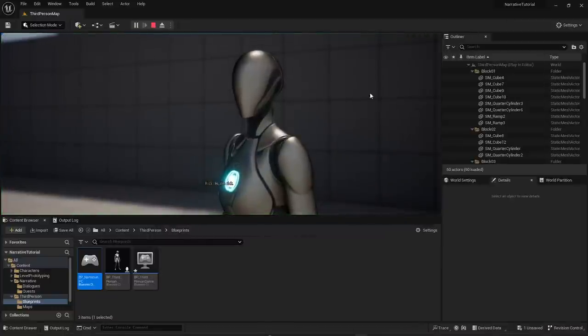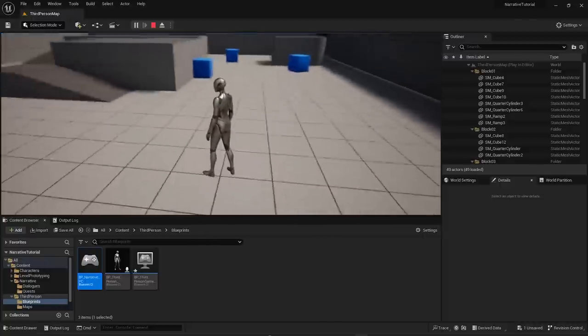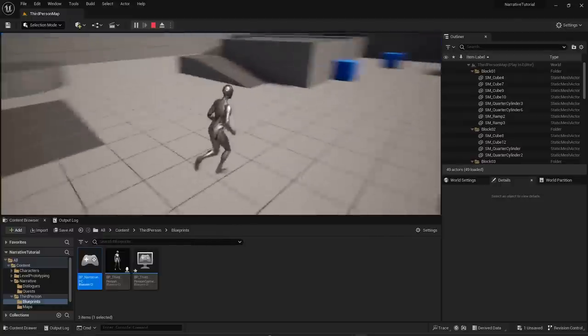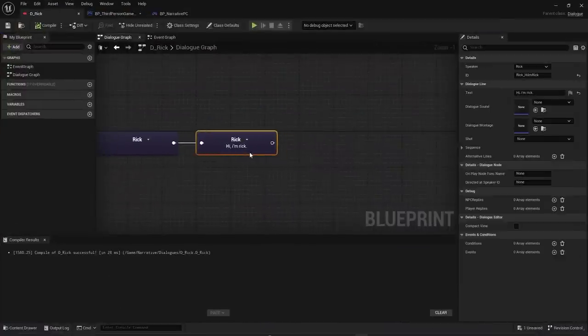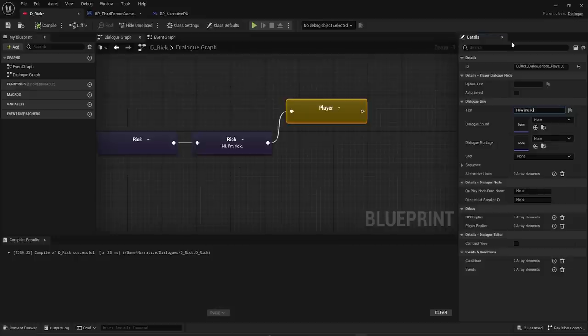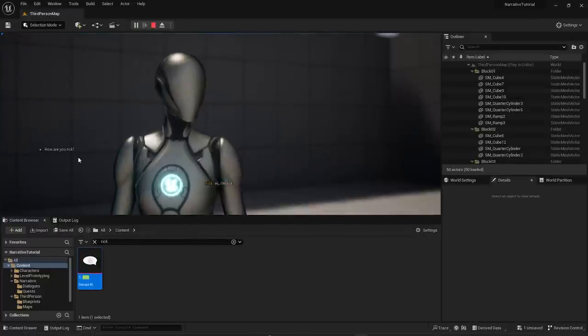Hit Play and you'll see the dialogue begins — it says 'Hi, I'm Rick'. The camera points at the player rather than Rick because Rick isn't in the level yet. Let's go back into the Rick dialogue and add a player response option: 'How are you, Rick?' Compile, save, and hit Play — you'll see the option appear.